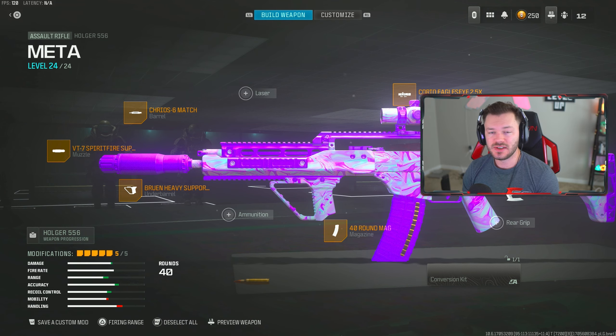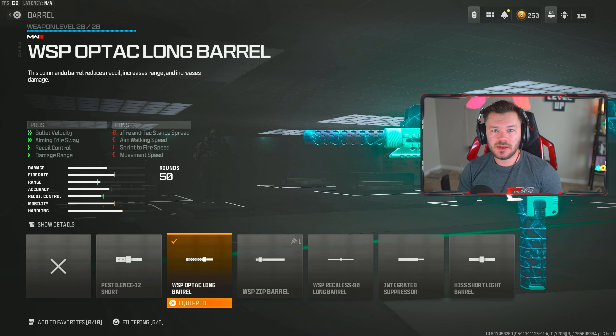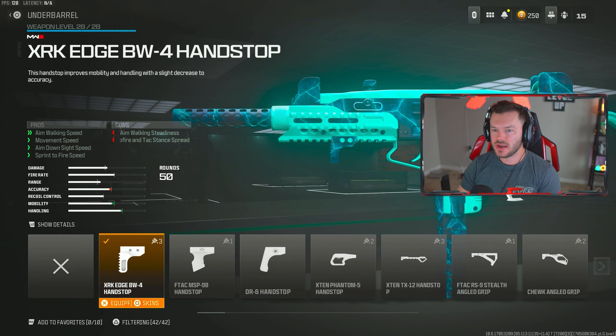Try this one out — it's a nice build to try something new after the update. Now we're taking a look at the WSP9 — aka the Uzi — a super hard hitting SMG, and this is a great build for it. The first thing is the WSP Optic Long Barrel, giving us that increase in bullet velocity, aiming idle sway, recoil control, and damage range — making this thing overall more effective. This is going to be a super hard hitting build while you still maintain great mobility.